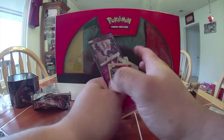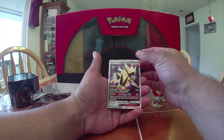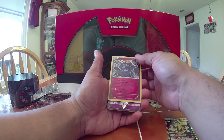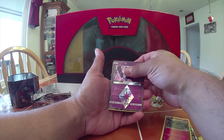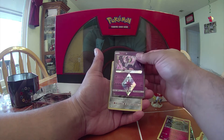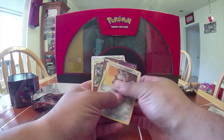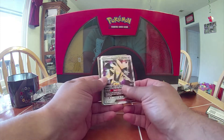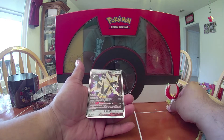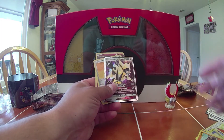So as a recap: we got our Dusk Mane Necrozma GX, which is the reason we bought the box. Xerneas — pretty decent holo. Lunala, which is actually a pretty good card — I use it in my psychic deck. And a Heatran foil. Anyway, that's going to do it for this video! If you want to see more Pokémon unboxings, give me a thumbs up and subscribe. Love, peace, and chicken grease!